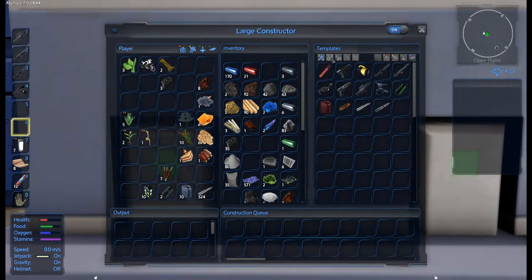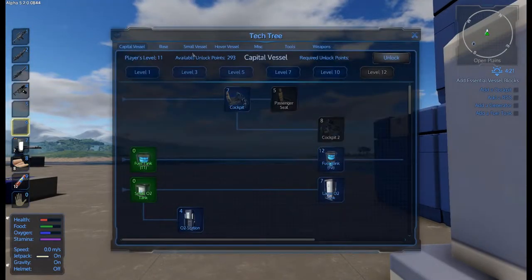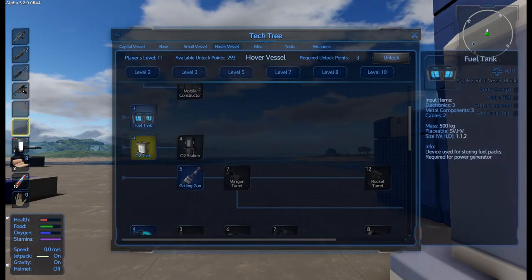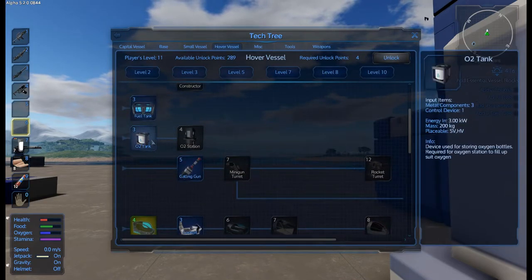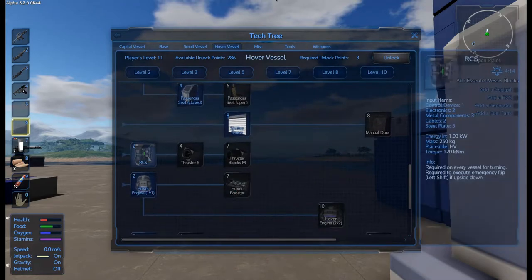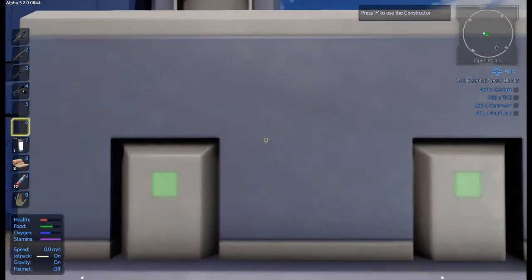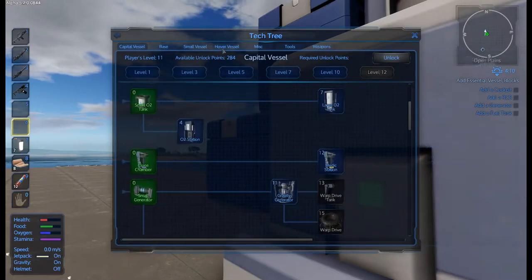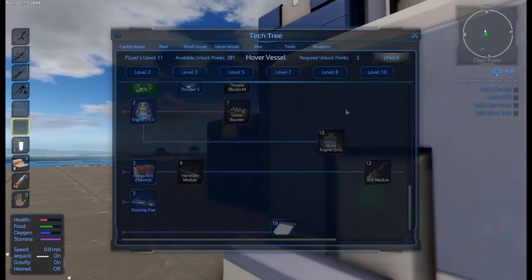I think the first thing we're going to have a little trouble with is the cockpit. It's got to be in the tech tree. Look at all of these things — we need the cockpit, and which fuel tank should we take? We'll unlock that cockpit. Oh, that's an O2 tank, not a fuel tank — so we'll take the fuel tank as well. What were the other things? It was the RCS. Cockpit, RCS, generator and fuel tank. So the generator is the thing we're missing — we've got it there. Generator, fuel tank, RCS and cockpit. Right, that should be everything.